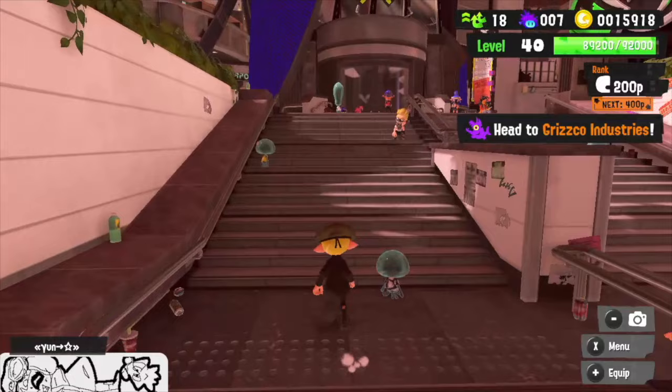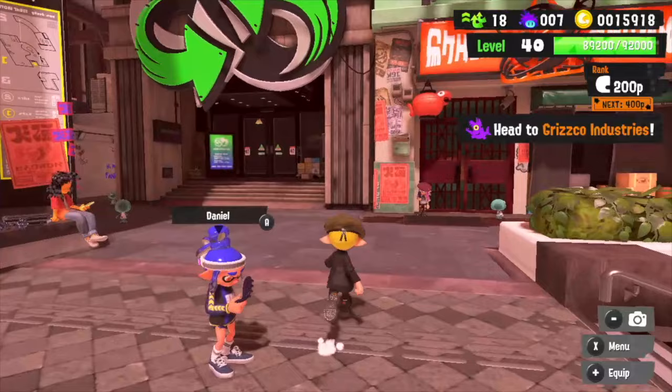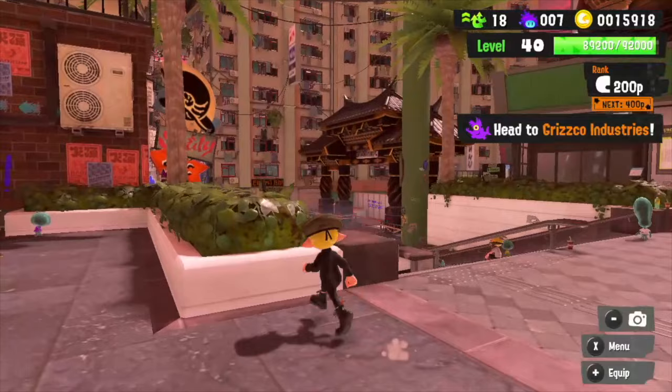You'll actually be able to see from the Salmon Run lobby when Megalodontia is in rotation, as the Samometer which shows how long you have until you can face the King Salmonid now accurately represents the King Salmonid in that rotation, rather than just looking like Kohozuna every single time.